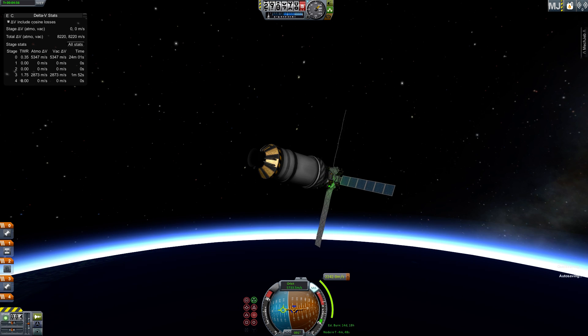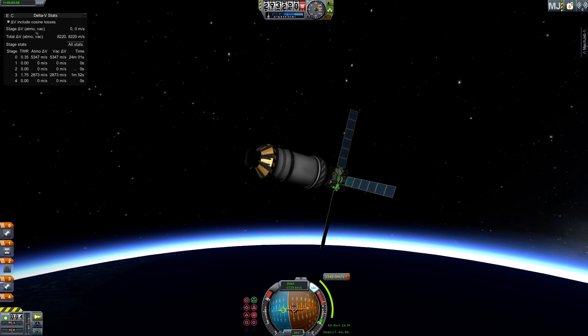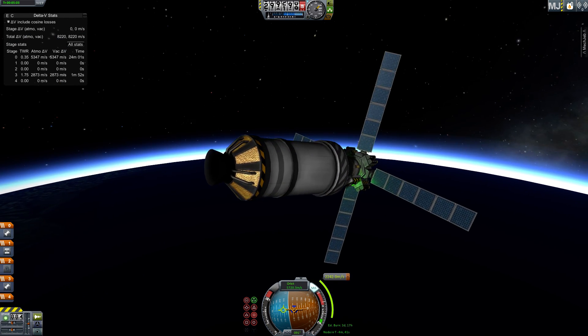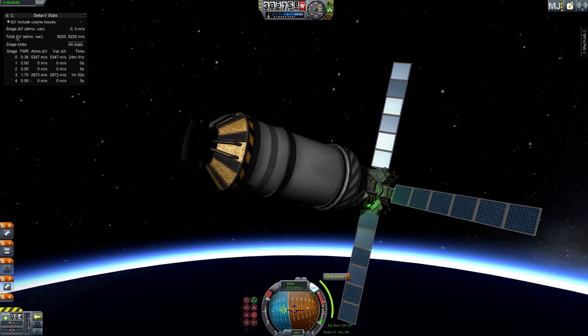Here are our panels — note you cannot retract these. If you want ones that you can retract, such as for Mars missions where you might have to enter the atmosphere, use the ones with the covers.